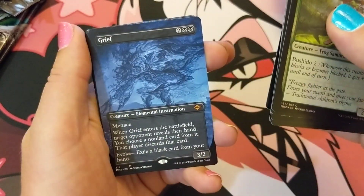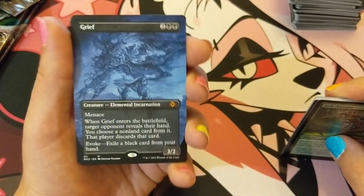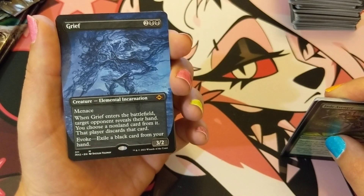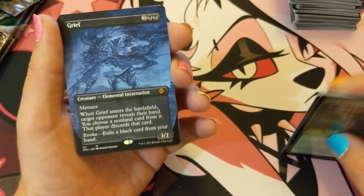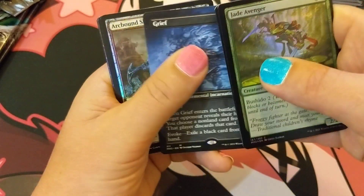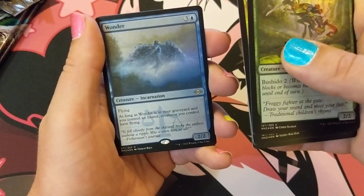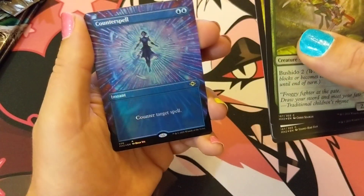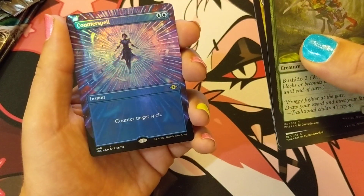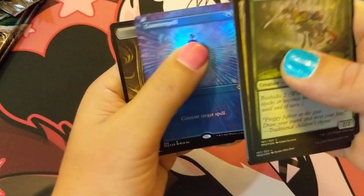Void Mirror. Wonder. Grief — now there we go, that's what I'm talking about! Borderless Grief — there's my evoke elemental, and one of the good ones. Actually they're all good, what am I saying? Excellent — Grief. Like to see that. Wonder — one of the best-looking counterspells. Full art foil — nice! That's a fun hit.